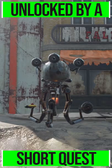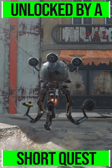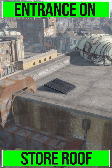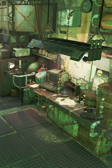You'll gain access to this through a short quest given to you by a robot outside the store, which upon completion gives you a key to access the rooftop entrance for this home.